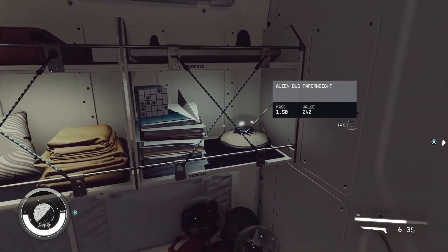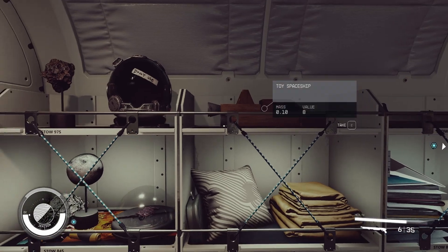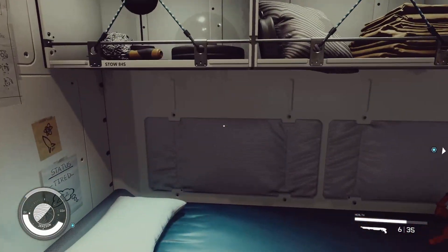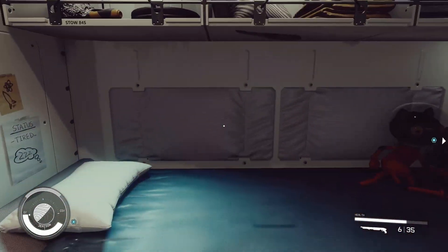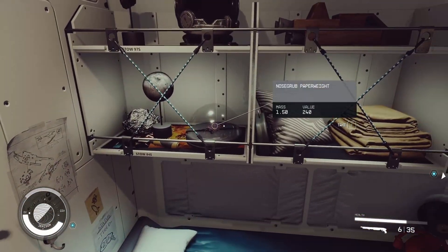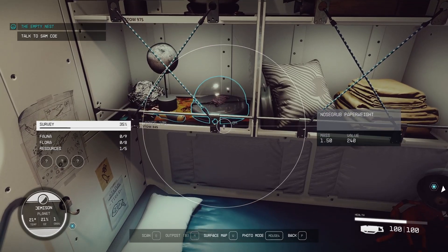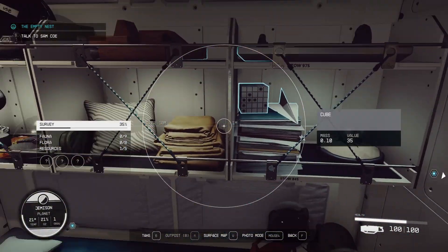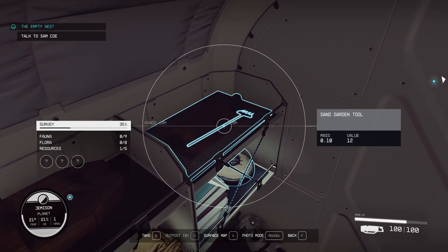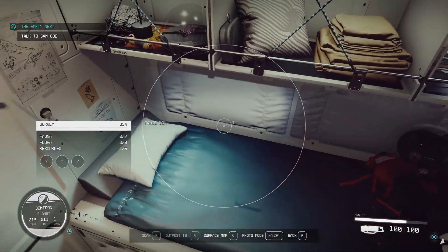We'll make our way to the bed. I've added an alien bug paperweight, a toy ship, and a nose grip paperweight. You can't really get up there, but it's kind of cool — you can see it. Then I put a sand garden up here with a sand garden rake. And I have my little plushie collection so far. It's not many, but it is what it is.